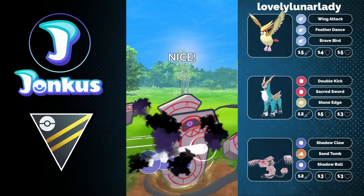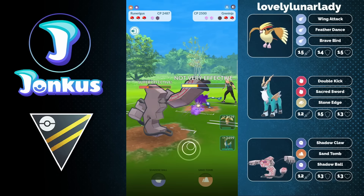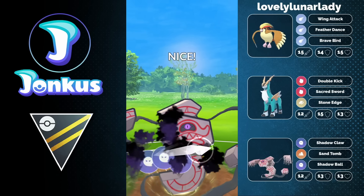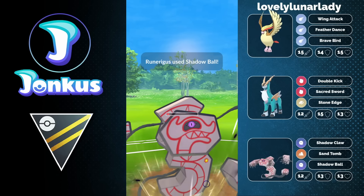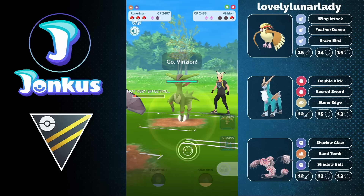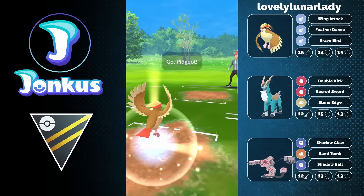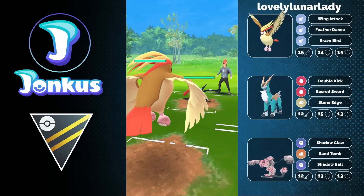So here we will also see the Charizard coming through against the opponent's Greninja, doing actually way more than I thought. Greninja is just way too squishy for this meta — it is absolutely wild. We see the Shadow Ball getting the knockout, and in the back we're going to see Virizion, which would have to go up against the Pidgeot.